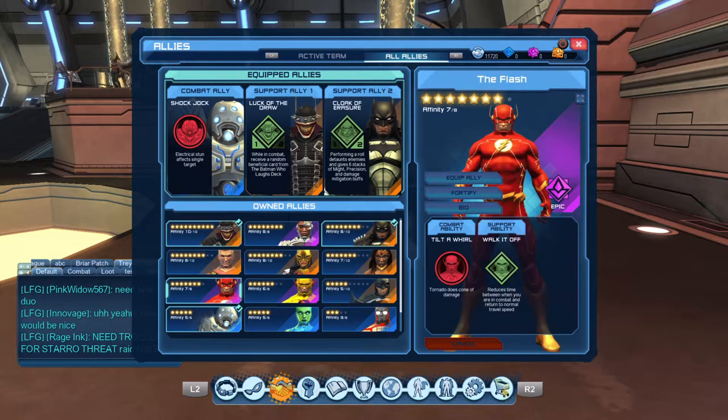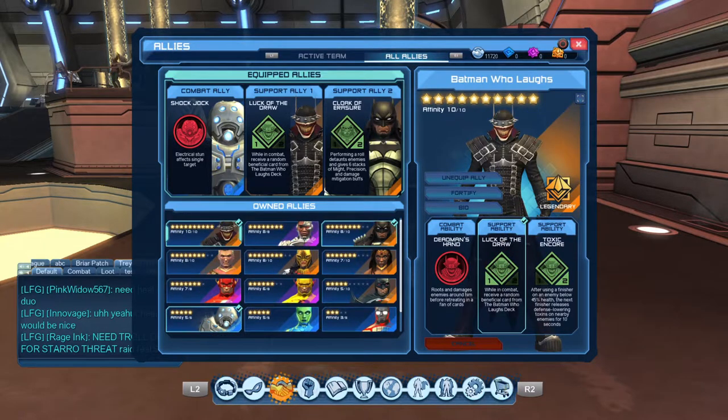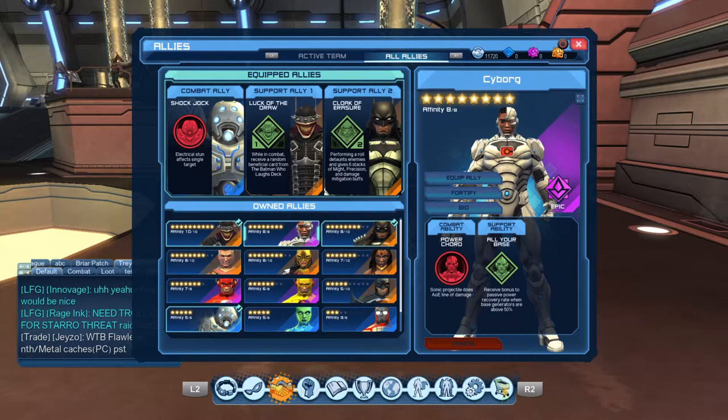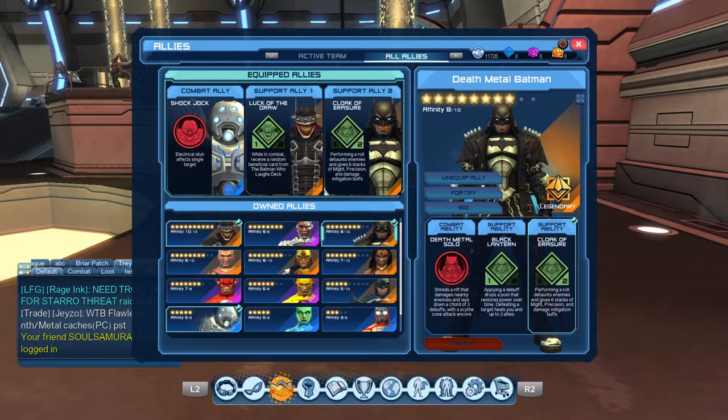Batman Who Laughs — look at the draw, it's just insane, so never really take him off support. Bombshell Harley Quinn — I don't have her leveled up on this account, but some of my homeboys did some testing. She's pretty much like electric: if there's a lot of enemies she's going to go crazy, but if there's only a few, she's middle of the pack. So if you're trying to conserve your ally favor, just go with Cyborg for AoE and House of Legends Bob for single target.